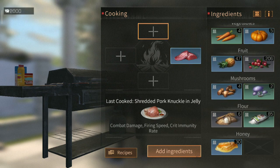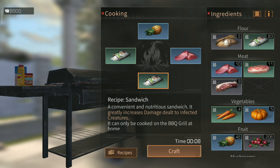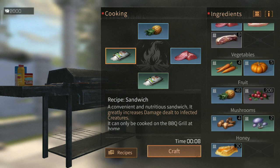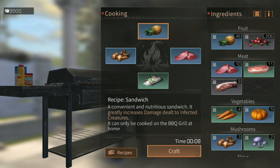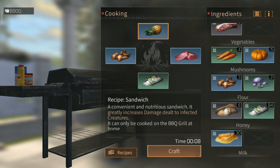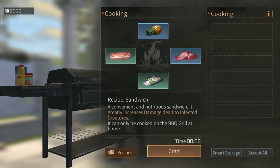The next one, which is also really good, is the sandwich. You need one meat, one fruit, and flour. You can also add mushroom and it doesn't change the quality. If you don't have blue fruit, you can use a green fruit like a blueberry.